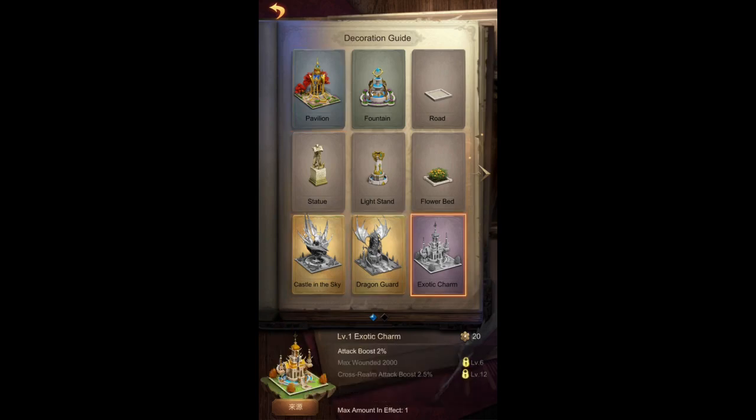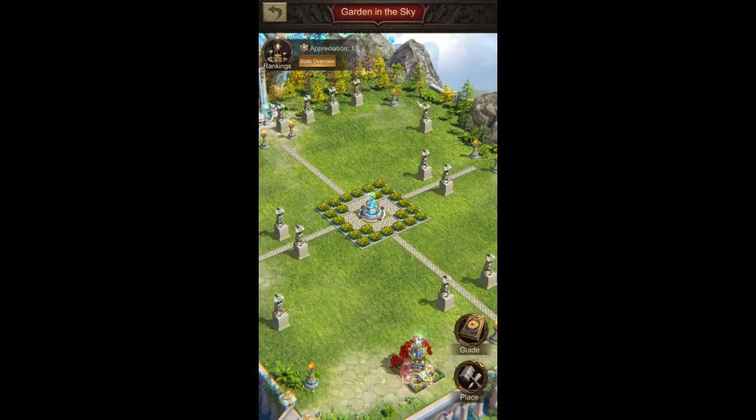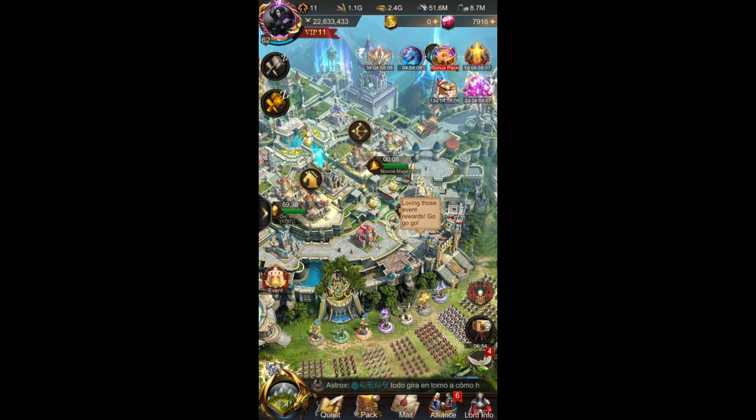There is also a new building — a castle in the sky — and an exotic charm, a scenic platform, and crystal light. These are the new ones. When you click on them you can see what stats they provide. If you spend money in the game you'll be able to buy them in the next event. I really hope this system also changes so we can get them as rewards for an event without spending too much money, or no money at all — just for our time.